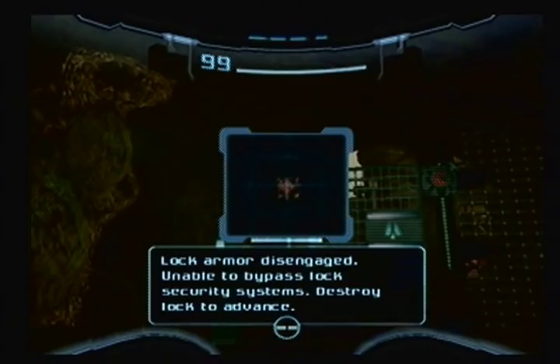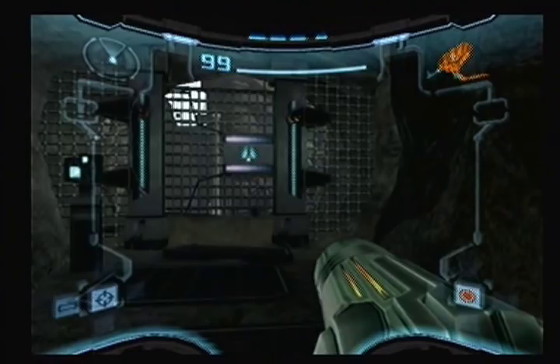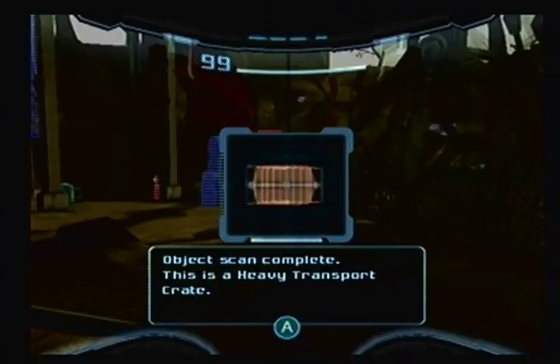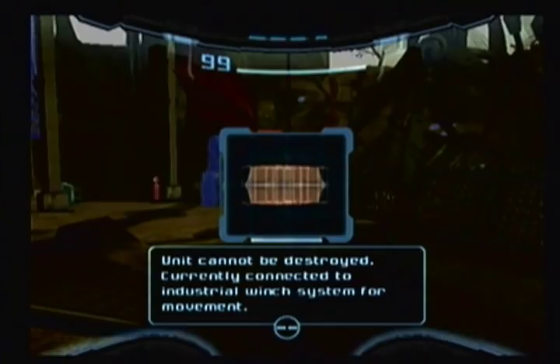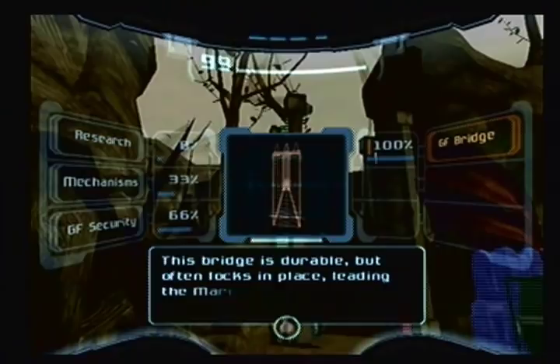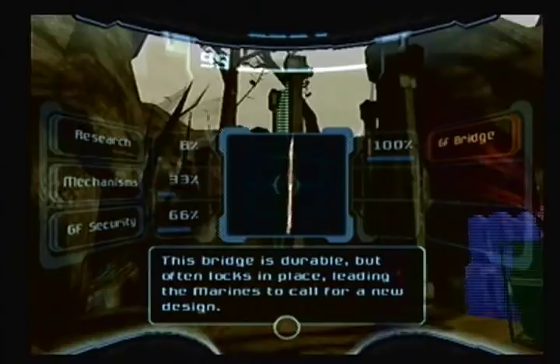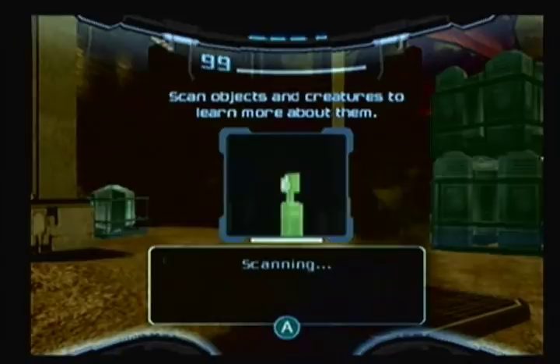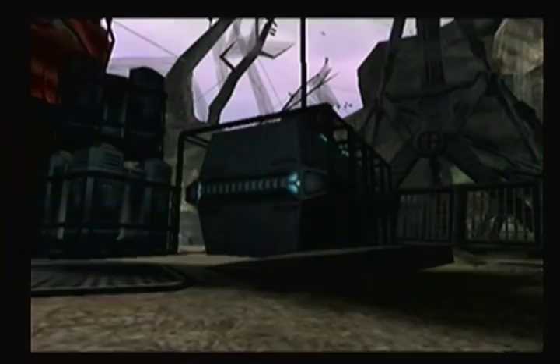It's not over there, it's too far away. A heavy transport crate — unit cannot be destroyed, currently connected to industrial winch system for movement. Oh, okay. Is that it right there? Mark II bridge — portable bridge system, durable but often locks in place, leading the marines to call for a new design. Hopefully they get it. Secure Galactic Federation crate, cannot be destroyed. Good to know. Control system online. Industrial winch engaged. Oh, that's how I moved the crate. At least it's out of my way.